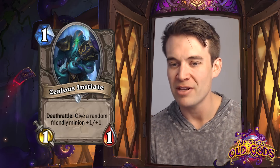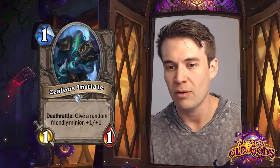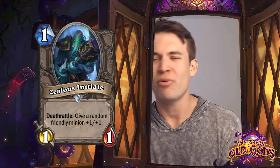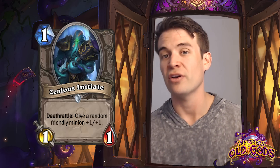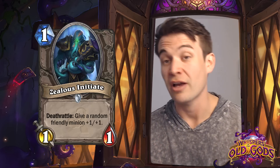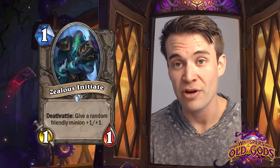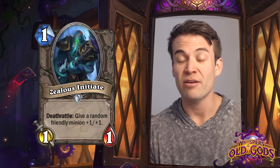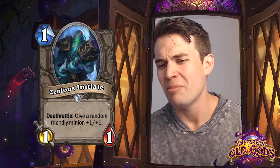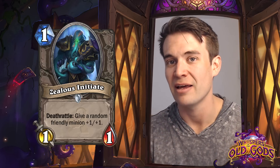Zealous Initiate - a 1/1 with Deathrattle: give a friendly minion +1/+1. Not super exciting. It could be a card that ends up being pretty reasonable in a deck like Zoo that's looking to just exchange its minions at a reasonable rate. A lot of the good Deathrattle cards like Haunted Creeper or Nerubian Egg are now gone in standard with the rotation of Naxxramas. So this is a card that has some sort of positive effect if you throw it away with a Power Overwhelming or Abusive Sergeant. But the base stats of just 1/1 for 1 might just be a little too bad for it to really find a consistent home.